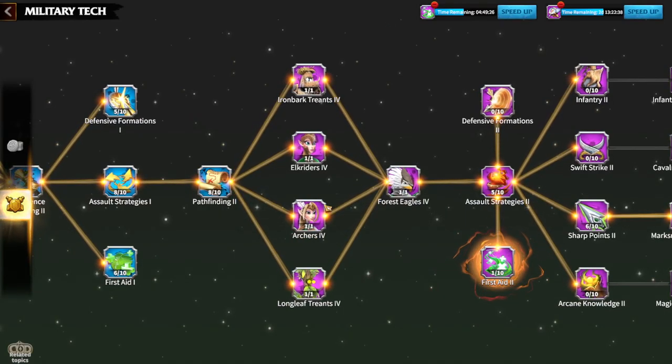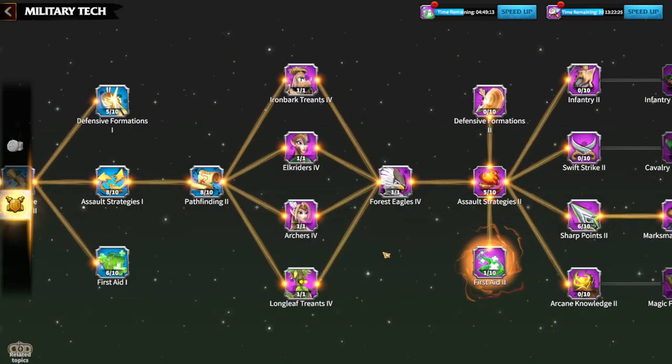As soon as you have at least one tier 4 unit, just straight up slowly go for each one of them. You want to have every unit type as tier 4. And after that, the choices come.